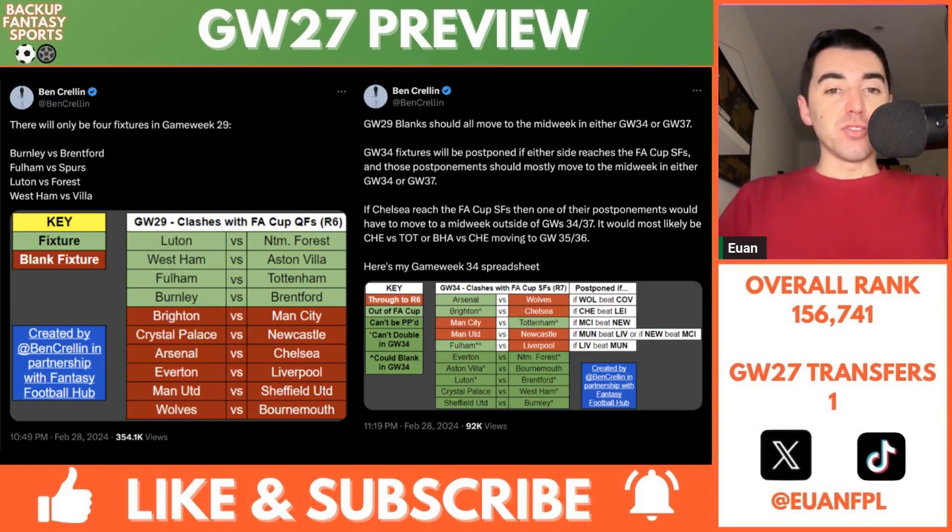The gurus of the FPL schedule, Ben Krellin and James from Planet FPL, have been hard at work this week after the FA Cup games. Ben Krellin posted that there will only be four fixtures in Game Week 29: Burnley vs. Brentford, Fulham vs. Spurs, Luton vs. Forest, and West Ham vs. Villa. All the other 12 teams — six fixtures — will blank. So it's going to be a small one in Game Week 29. I'm not sure what my plan is yet, probably going to wait until next week and see what happens with some injuries.